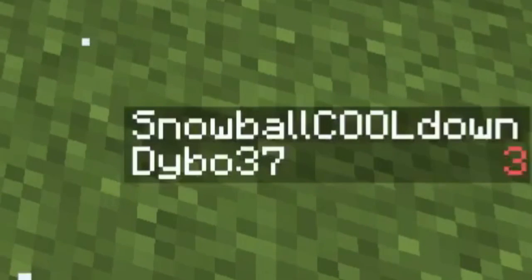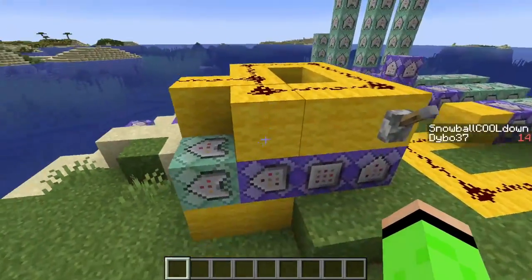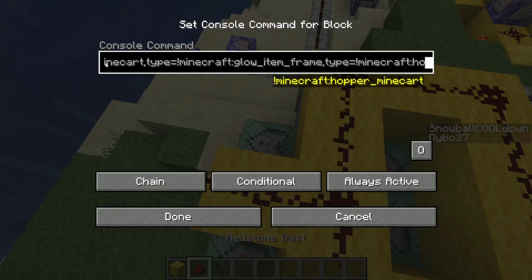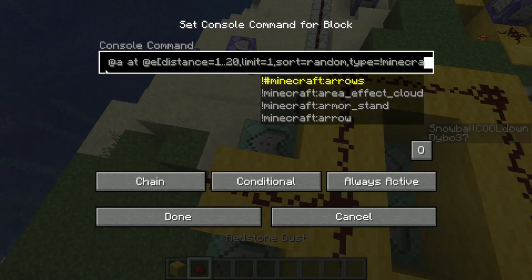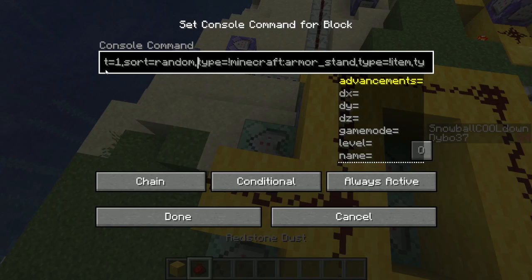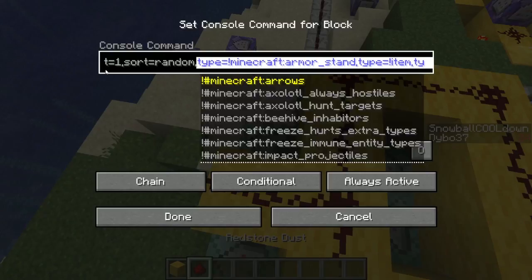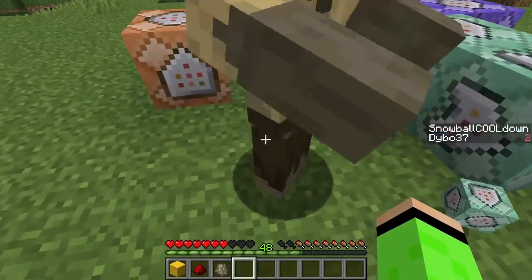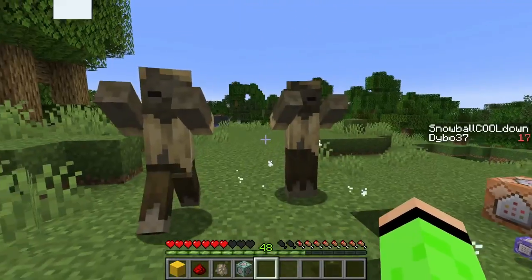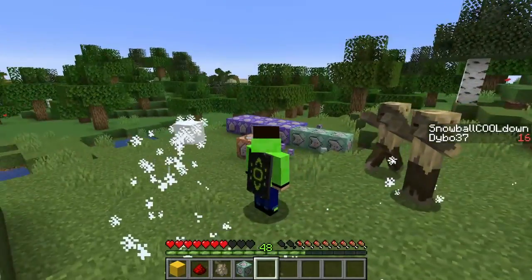I'll head over to my Ben 10 Omnitrix video from last time, because there I made a scoreboard that targets a completely random entity around you. In that command block I sorted out every single entity that wouldn't make sense to be targeted — in this case, entities that would get stunned. Every time they get stunned a snow particle effect plays on them. It's not the snow particles travelling toward them, but doing that would be really complicated.